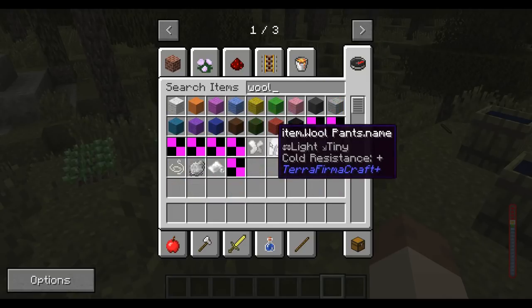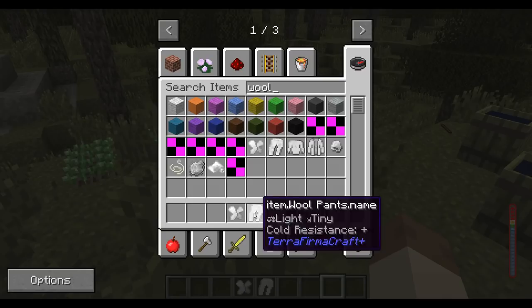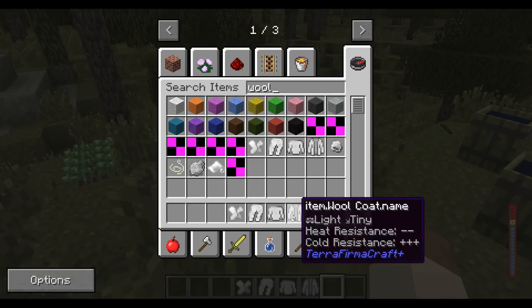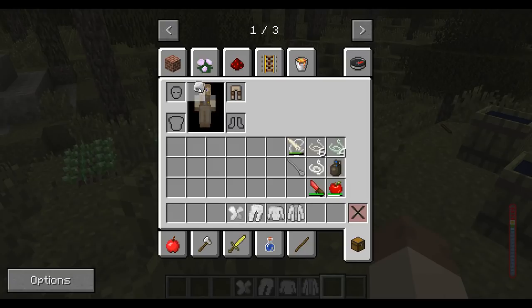Let's start with wool. We have a lot more going on here. We have wool socks — cold resistance plus. Wool pants — cold resistance. Wool shirt — cold resistance. A wool coat — heat resistance minus minus, cold resistance plus plus plus plus. And a wool hat. So we can put those into these slots.